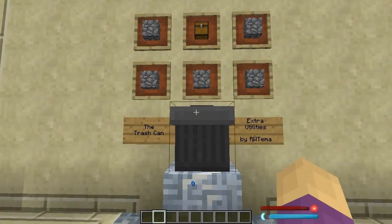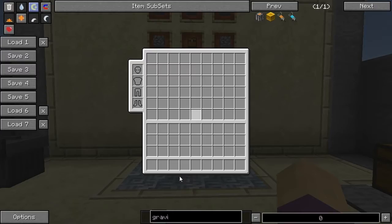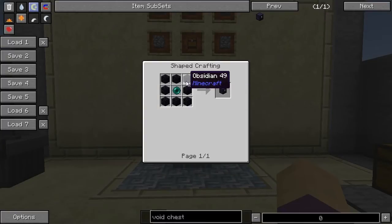I see so many people go for the Void Chest in Railcraft as their source of item trashing. They need something that they can safely get rid of stuff in, so they use the Void Chest. It's a solid choice, it's really good, but early game it's bad — eight blocks of obsidian and an ender pearl. That's the last thing you want to crank out early game.